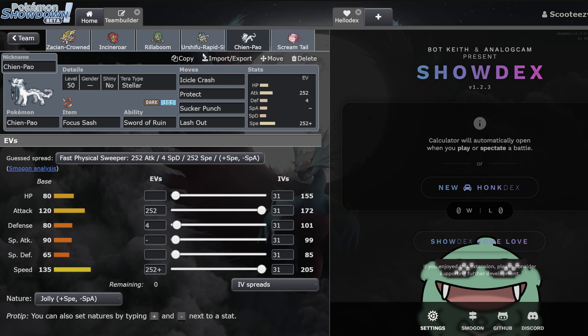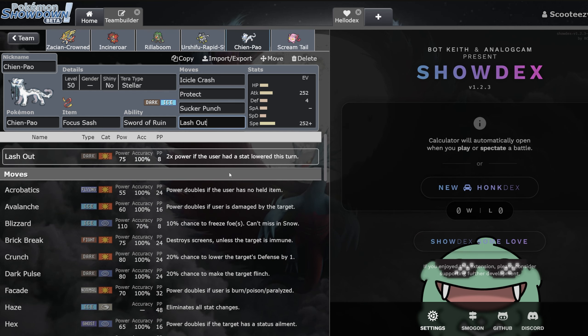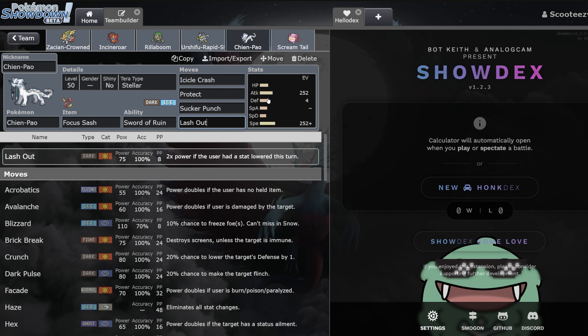I think Chien-Pao right now is in a pretty good spot — its ability is really good with some Restricteds, and Ice types offensively are just incredibly good. One thing I'll throw out there: I don't think this Pokémon wants Ice coverage anymore. I think you need a Dark-type move that isn't Sucker Punch, because you need a way to hit Calyrex-Shadow Rider. I think Lash Out is the perfect move — it's very good if you get Intimidated. Not to mention, getting 2x power if your attack stat gets lowered is really nice for Chien-Pao. You could run Crunch or Throat Chop, but the Lash Out damage boost from Intimidate is very nice. This is just a Terra Stellar set.